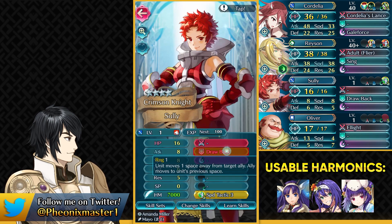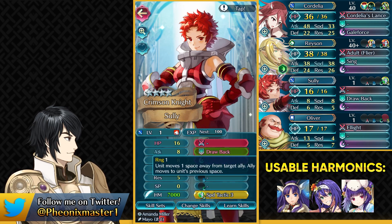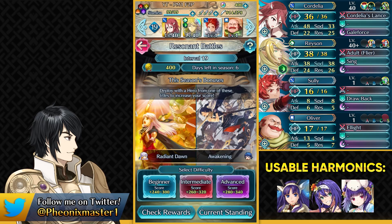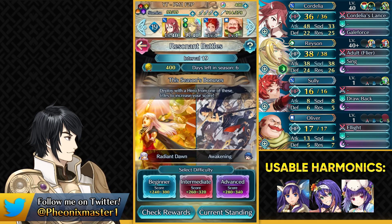Then we've got a placeholder unit who has Drawback — Sully already comes with that, so I'm using her, and she has Speed Tactic. This could be the slot where you run Mia or Spring Myrrh. If you're running Spring Myrrh, you can also run Flyer Formation as the Sacred Seal so that you can teleport and then use Drawback. Finally, the last slot can be replaced with any Harmonic, such as Winter Altina or Spring Myrrh.